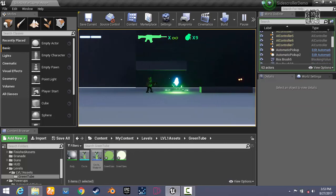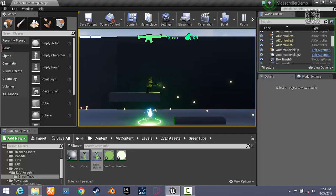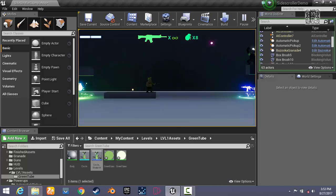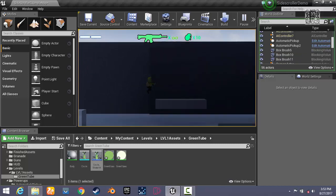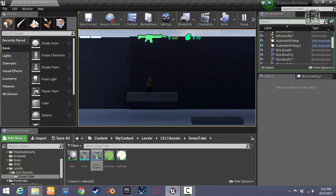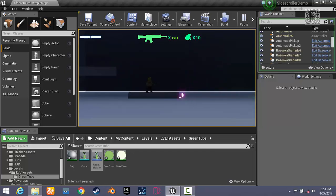So this is a particle system. When I walk into it, the particle system emits an effect — it looks really nice. Basically what I did is I added two particle systems: the first is what you see as a pickup, and the second one triggers when I walk into it, which emits a really nice-looking particle effect. I hope it looks nice to you as well.